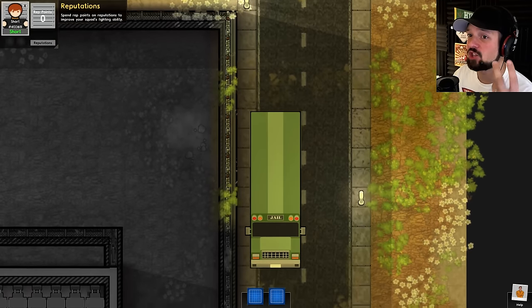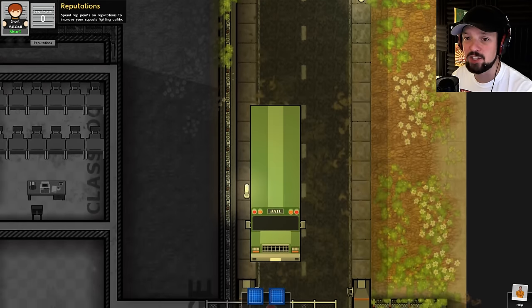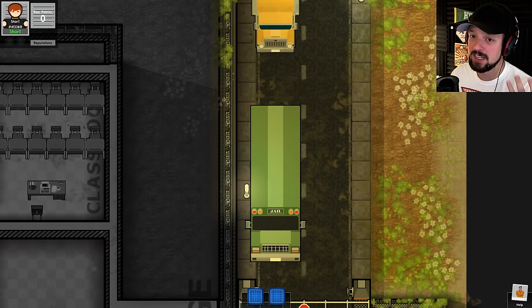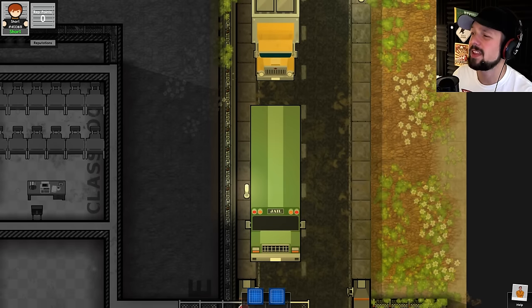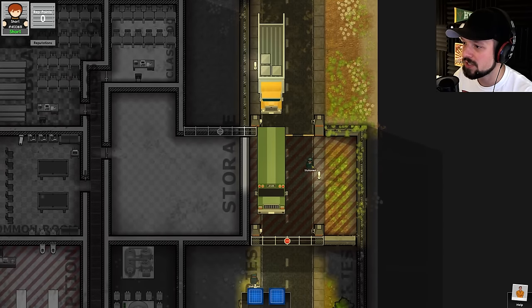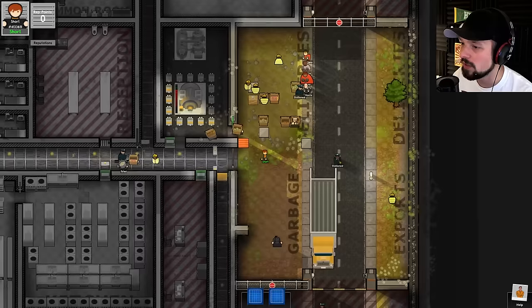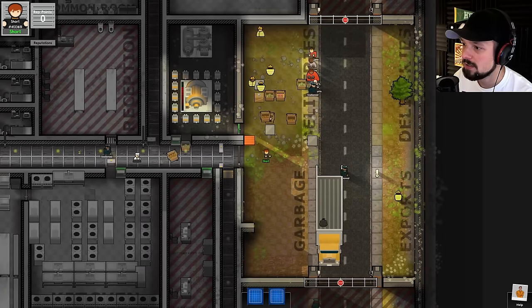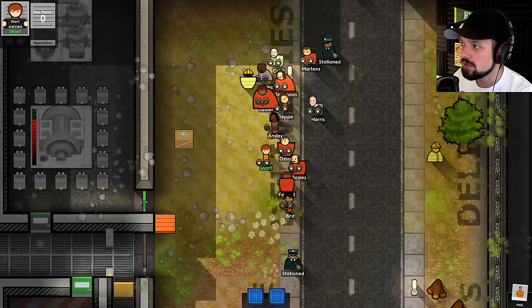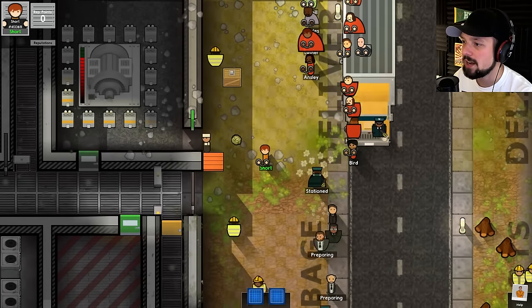This time we're gonna play as... Short? That's a really odd name. We're gonna play as Short, and Short is going to try to escape my very first prison — from Alpha, I think around Alpha 30. It's been quite a while since I played this prison, but we're going to try to escape this one. I think I'll even have better chances to escape here. Unless, of course, I gave everyone guns.